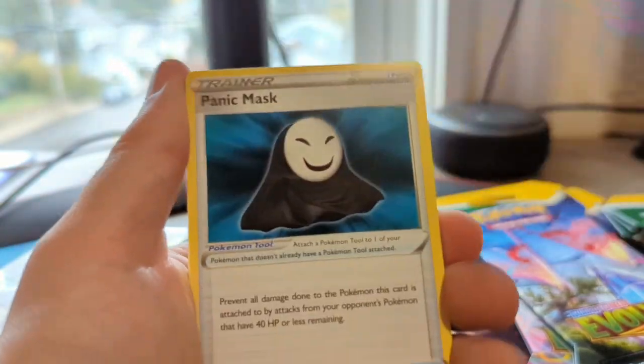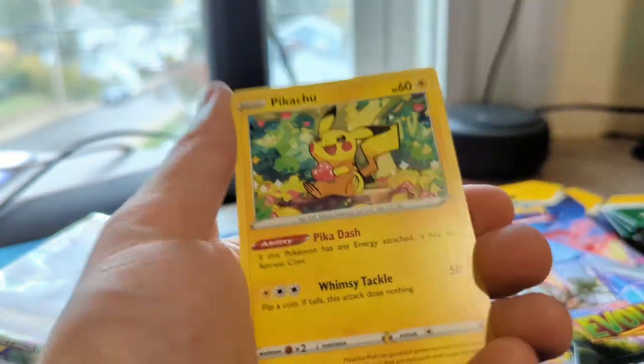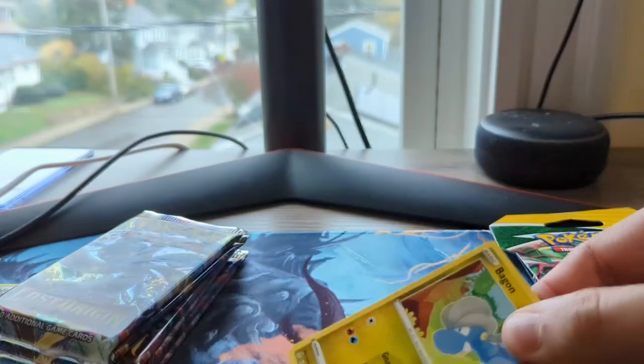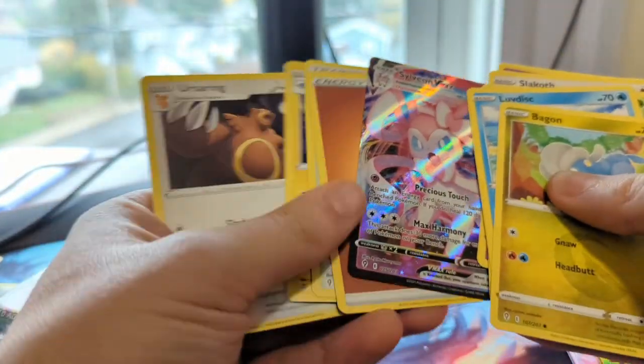Seedra, Panic Mask, Dottler, Luvdisc, Oddish, Litwick, Jynx, Pikachu, a Litleo, and a Malamar regular rare. For Lost Origin, I'm still after the Aerodactyl alt art. I don't know if I have the regular Pikachu in English — that would definitely be one I'd want. We are looking at a Sylveon VMAX from Evolving Skies, which is a great hit. I'll take those any day of the week.